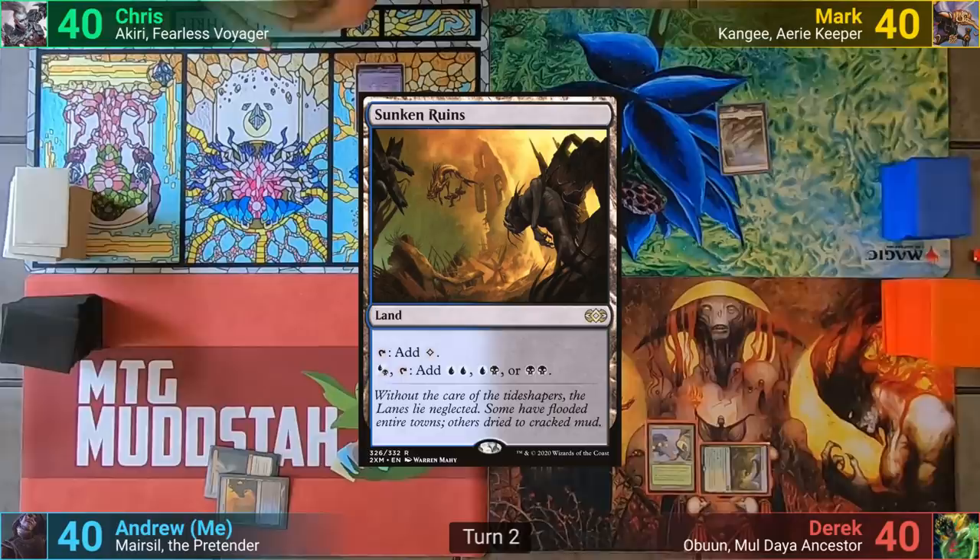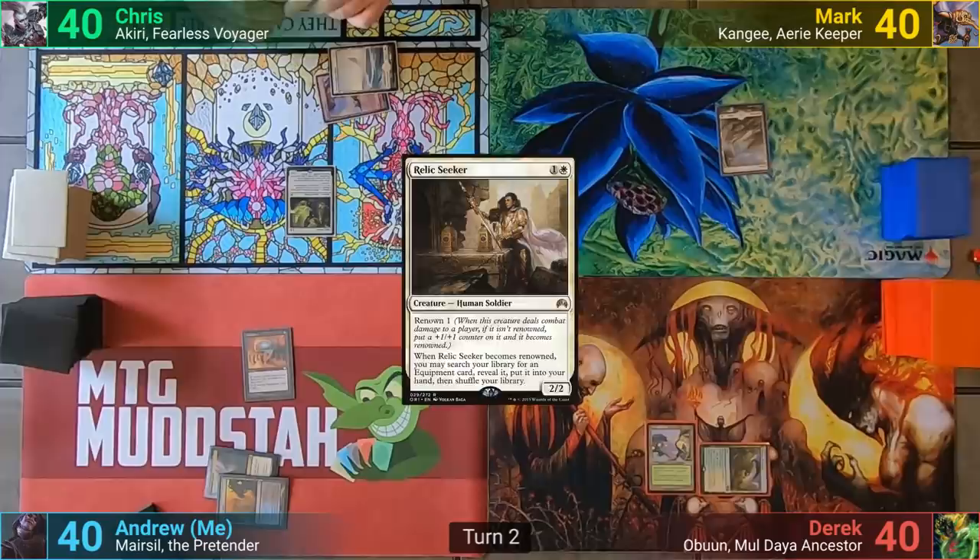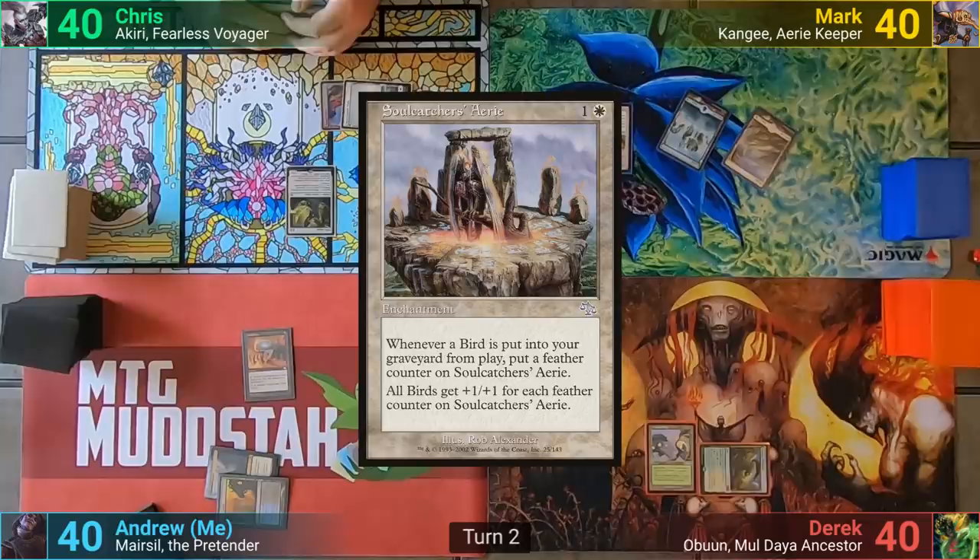Chris draws, playing a Snow-Covered Plains as his land drop. He casts a Relic Seeker and passes. Mark plays an Island and casts a Soulcatcher's Aerie. Derek has a Forest for turn and casts Sylvan Advocate.